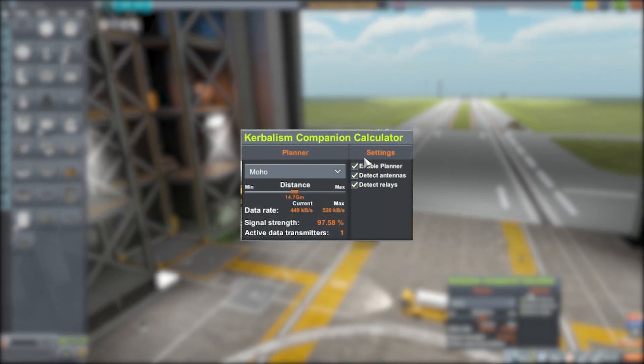Let's look at the right-hand column for settings. The first option is to enable — or disable — the planner, which is the left-hand column and quite literally the meat and potatoes of the mod. The next option is to detect antennas on your vessel, which is very handy. The final one is to detect relays, which has a lot of use especially since it can adjust your calculations in the planner.